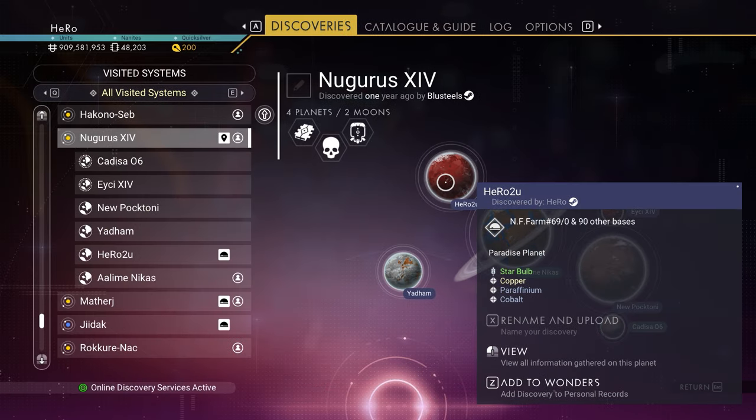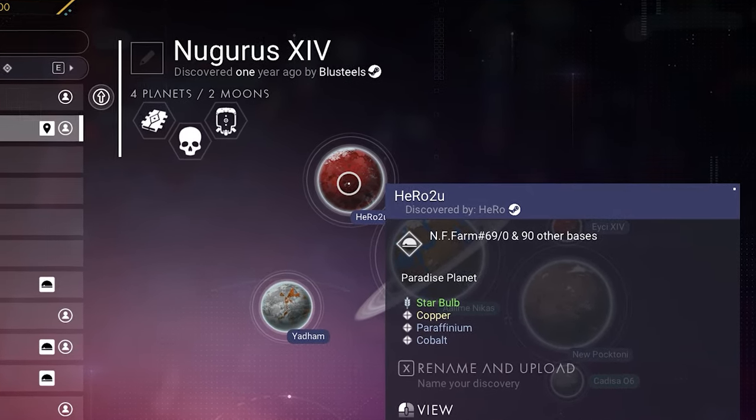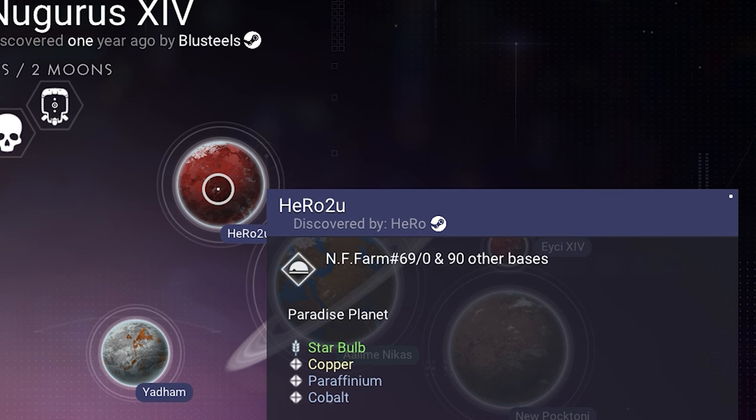It's a paradise planet again. Now we know that if you change your game settings, it can actually change the planet type.